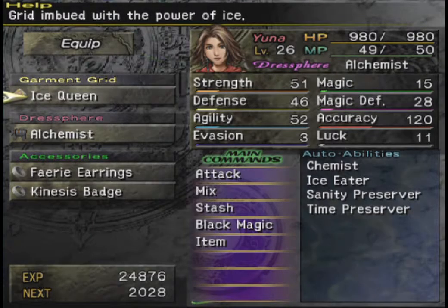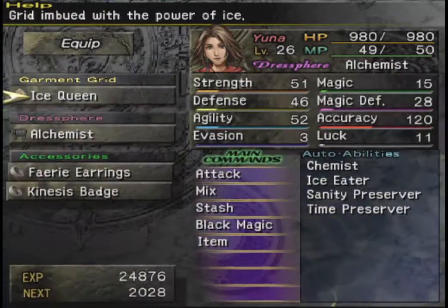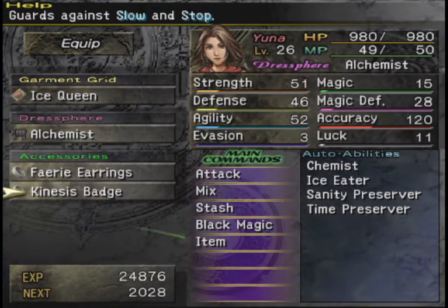I've got Yuna set on the Ice Queen Garment Grid. I was originally going to still use the Helios Guard, but I figured she could use the Ice Queen here for the Ice Absorption — it's only got three slots on it. Should we ever decide to use the Floral Fallal, we've got the option open without having to put an extra Dressphere in. She's on Alchemist with the Fairy Earrings and Kinesis Badge to protect against confusion and slow.